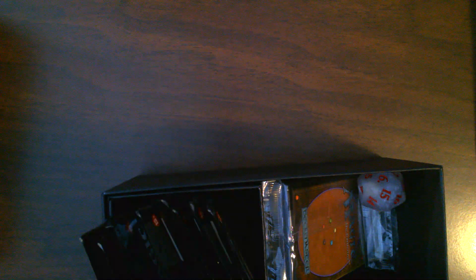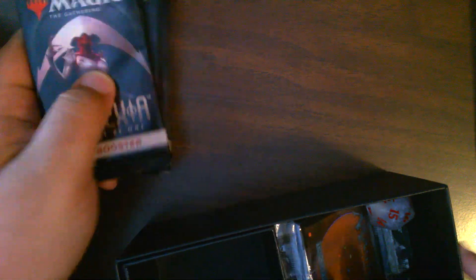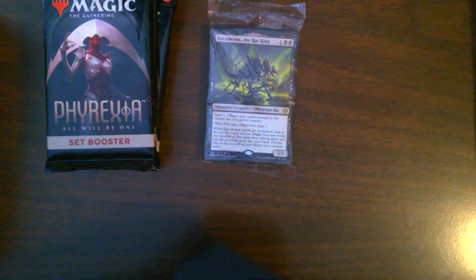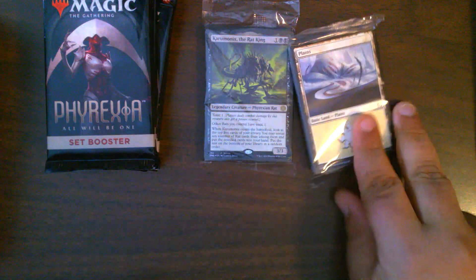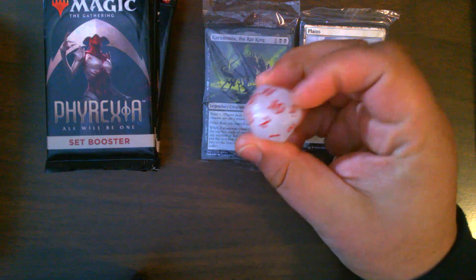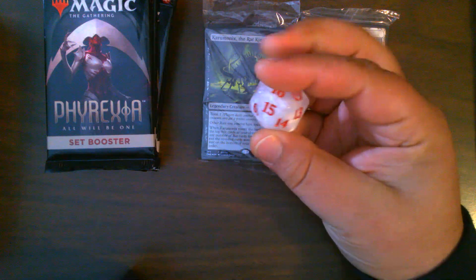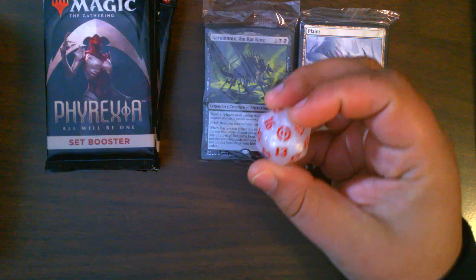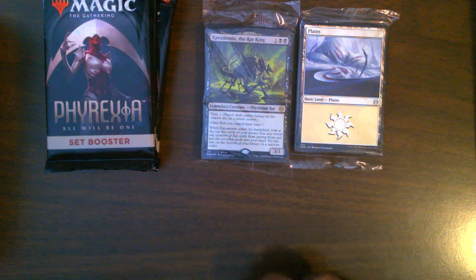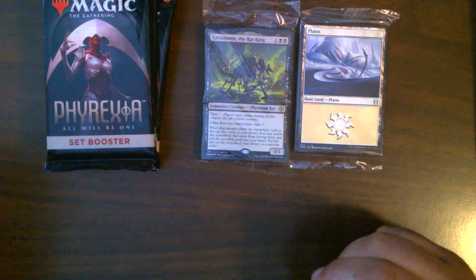Still got magic. We have our Harmonix the Rat King promo, our pack lands, and a really cool die — the Phyrexia All Will Be One set symbol for the 20. Very nice.